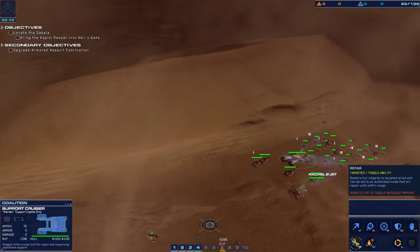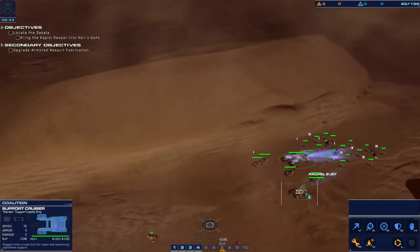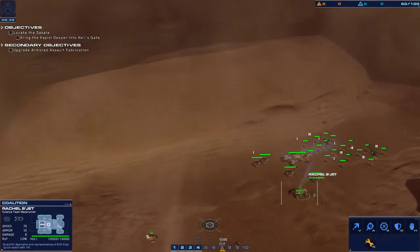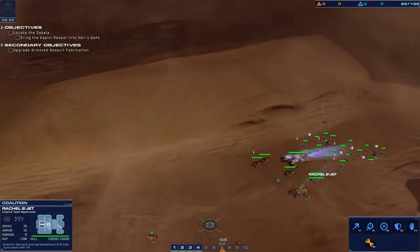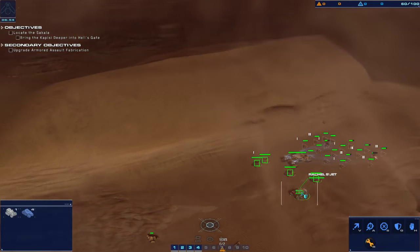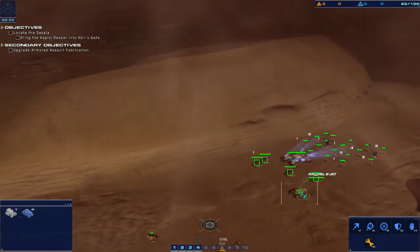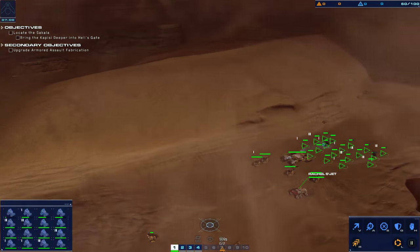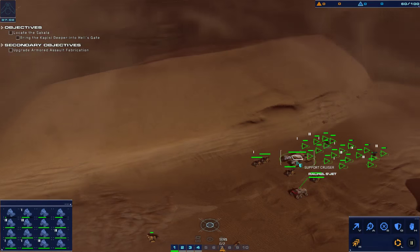Just right click to toggle it. Oh nice, it works! Is she doing it as well? Yeah she is. Auto repair. So I just need to keep — hang on. I need to add her to group two. Control group two designated. I guess add the support cruiser.